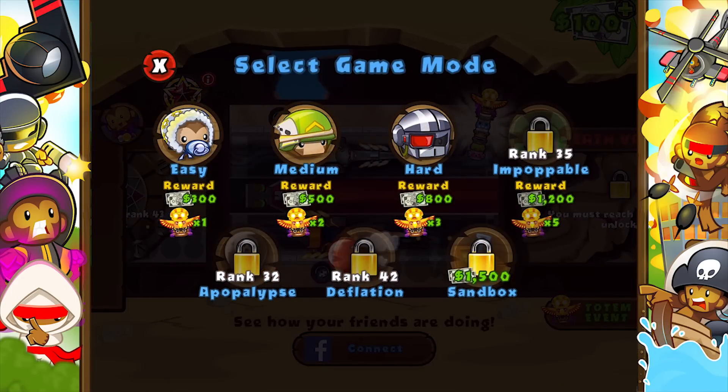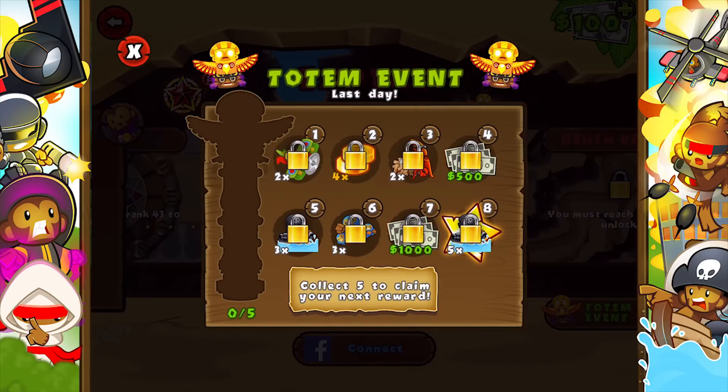Fortune favours the brave in this event, as the harder the difficulty you choose, the more totems you'll collect. Prizes range from free towers to special agents, so take on the totem and boost your balloon popping power.